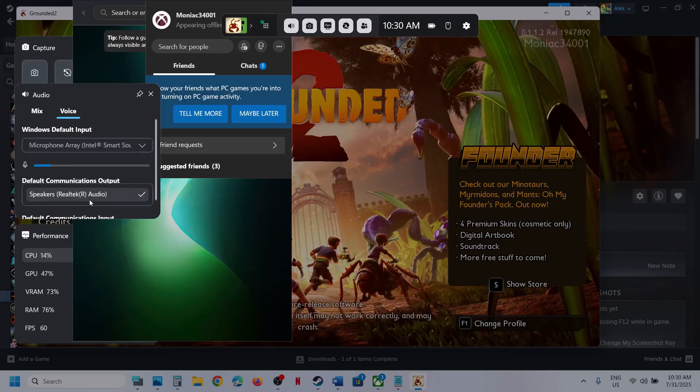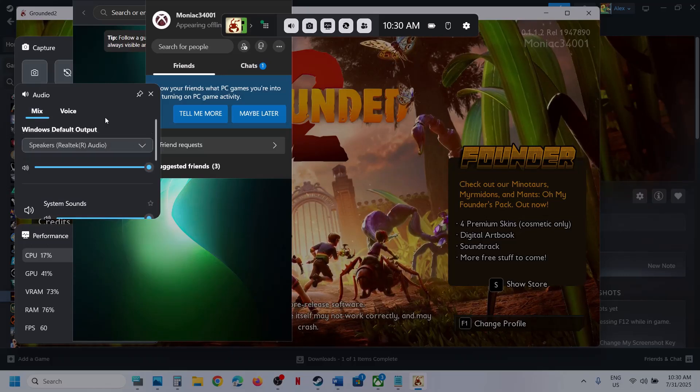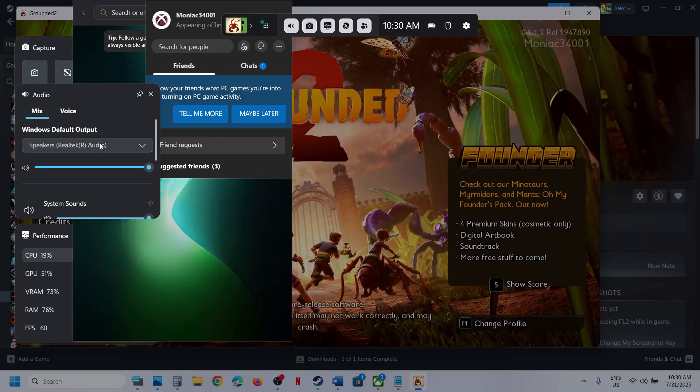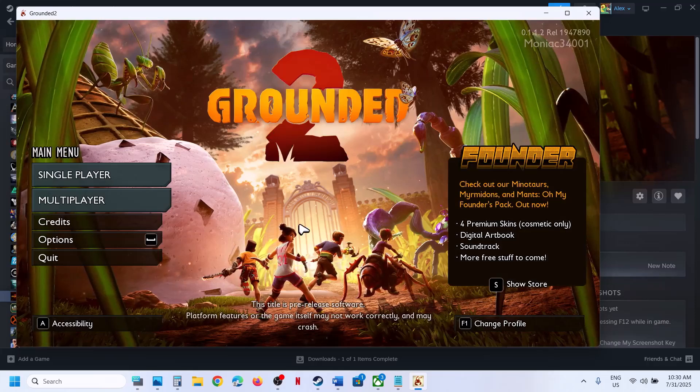Make sure the right audio device is selected. In my case it's the Realtek inbuilt speaker. If you're using headphones, make sure your headphone is connected and selected. Once you do that, relaunch the game — if the game is running, close it and then relaunch it.